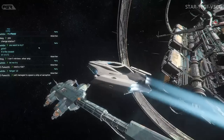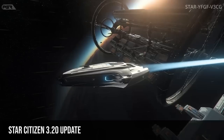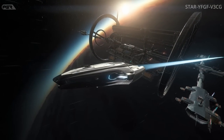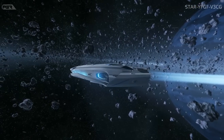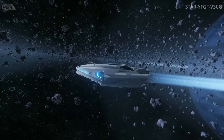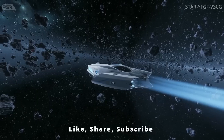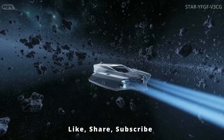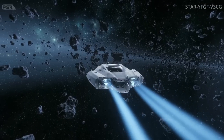Star Citizen Alpha 3.20 hit the PTU for wave 1 and 2. Here's a high level of what we can expect from this patch. Under new features in the location category, Seraphim Station has replaced Port Olisar. Under gameplay we have automated cargo transfer and a new cargo packing system. We have a new mission called Illegal Salvage Cover-Up Missions, and under ships and vehicles we have the Misl Hall C.